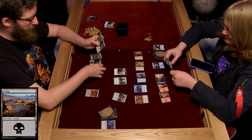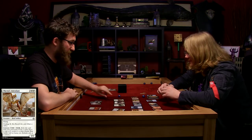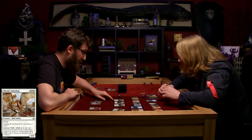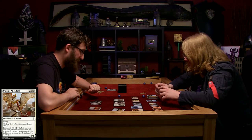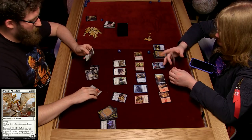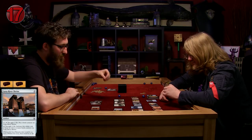I'm going to start by playing a Swamp, then tap one, two, three, four, five and play Oketra's Attendant. He has flying and the embalm ability. I'm going to tap one and gain a life taking me up to 17 life. And it now has its third brick.